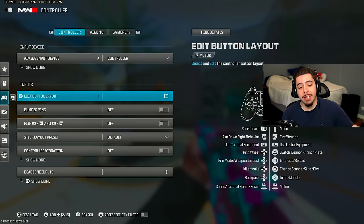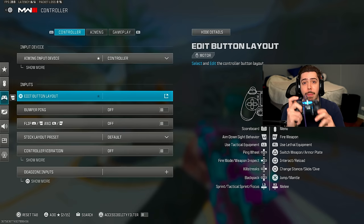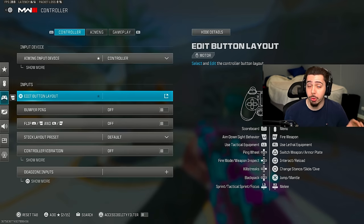After seeing my controller, that's the reason why my stick and button layout remain default — because I have the paddles. Now, if you'd like to see me use a normal controller and maybe I change my button or stick layout, like a hand cam of some sort, let me know in the comments. I'd actually be really interested in doing that.